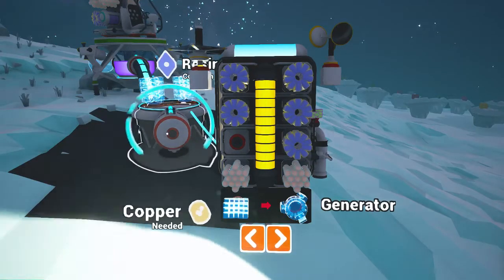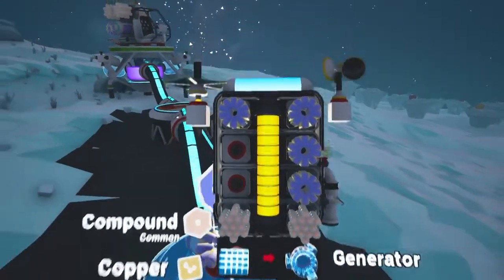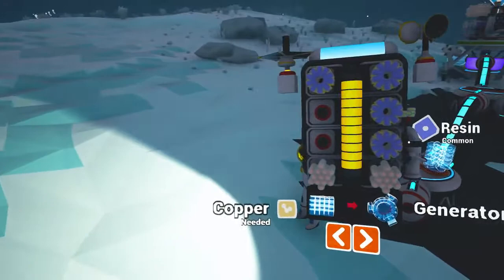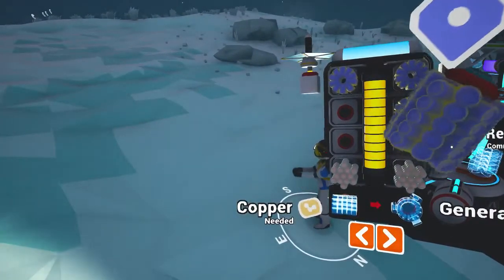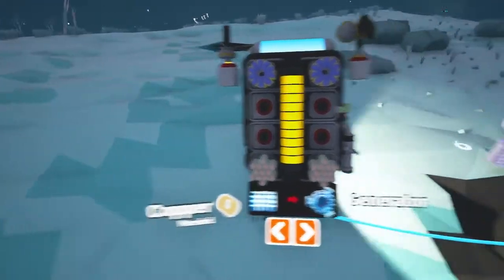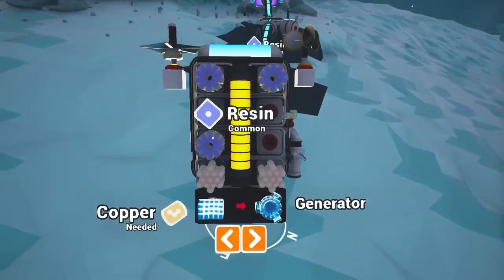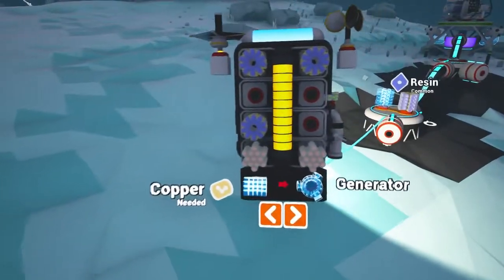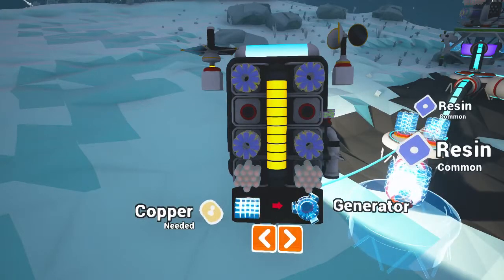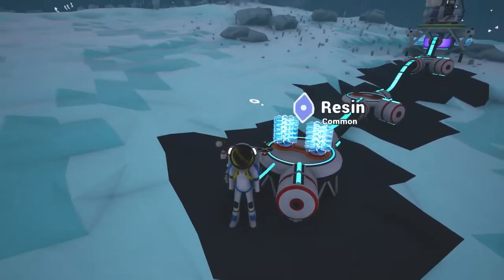It'll cramp how big you can make your base, so do another one — then that first one can be used to expand off in different directions. This one you can make into... let me take a look. If I put two resin in there, or should I expand it one more? Yeah, I think I'll expand it one more. There we go — right, this one now I will build into our first structure.